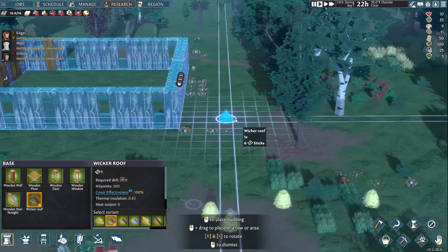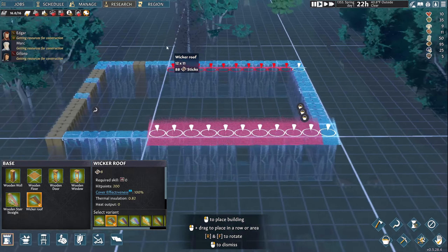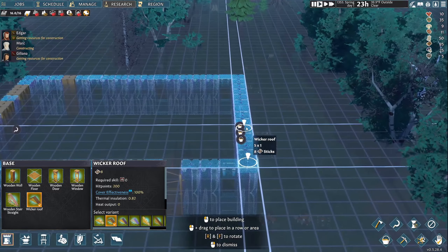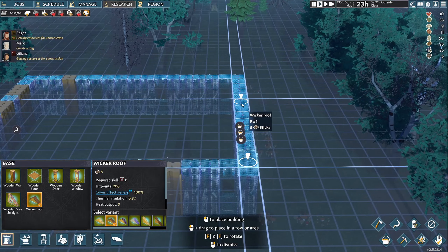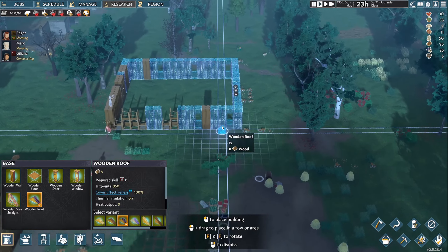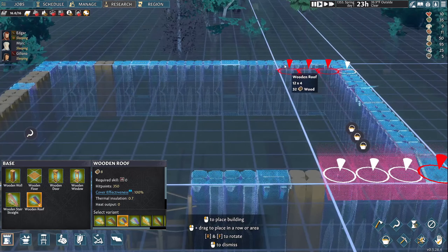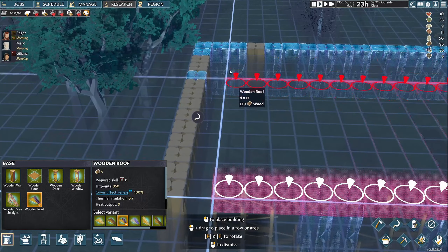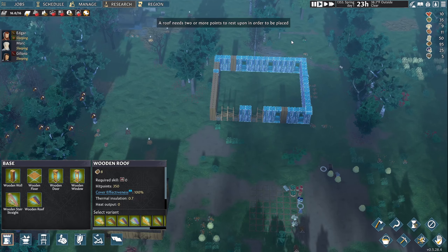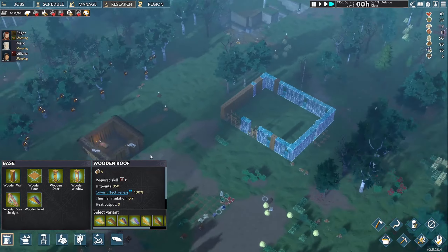Let's put a roof on this bad boy — wicker again this time, sideways. It's going to complain: 'not enough allowed resources.' Let's try a wood roof. Again we'll rotate it — we'll get to see the pros and cons. I don't have enough resources of that either. Might have to be in the stockpile. A roof needs two or more points to rest upon in order to be placed — it needs the walls built first.